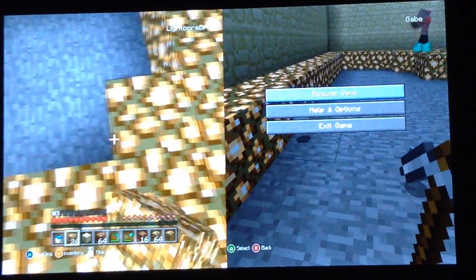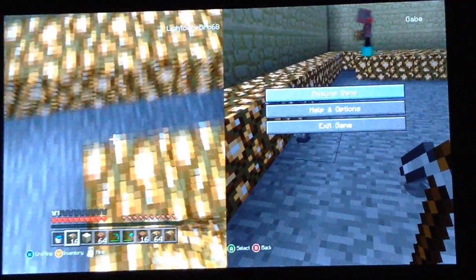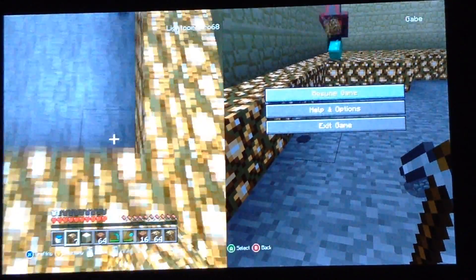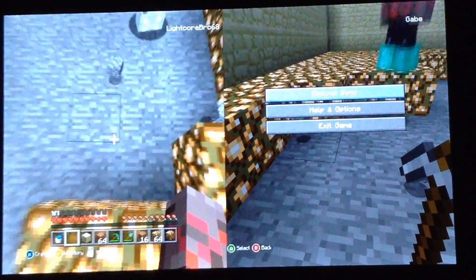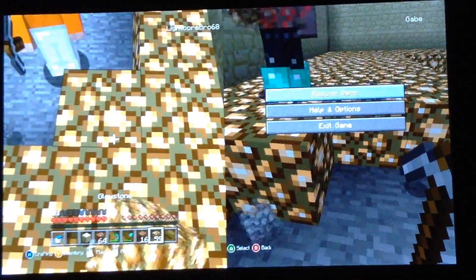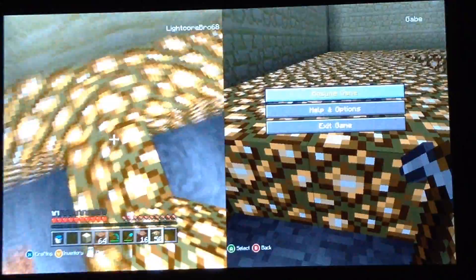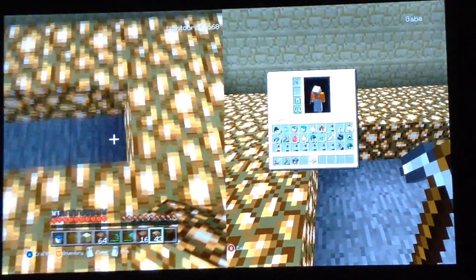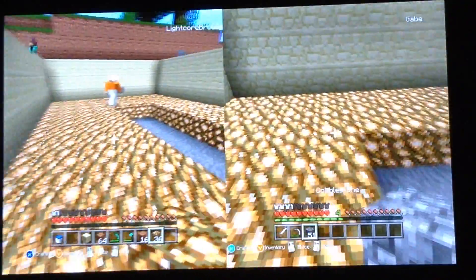I'm going to do some survival because it's just more fun. So I think we're just going to do the pool today. We'll get the pool done today. Can you make us a stairway so we can get out? And then can you give me some more glowstone, just in case?